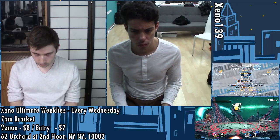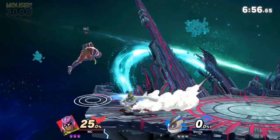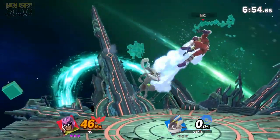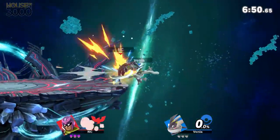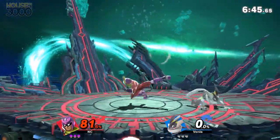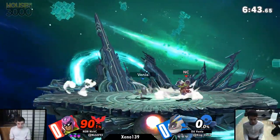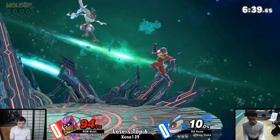Here we go, Final Destination, first map — we got Venia fighting off against Nixie, Greninja versus Captain Falcon. This is a matchup that was really strange in the previous iteration of Smash, in that they're just both really fast; they just want to hit and they could do that very well.